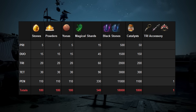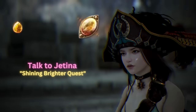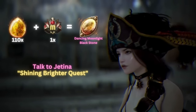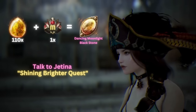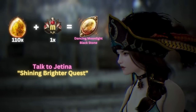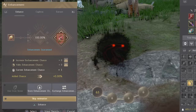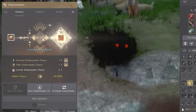This is why I recommend saving up all of your Blackstones from the Attendance Reward. Once you have everything, simply use the Black Spirit and enchant your accessories all the way to Tet. The last Pen enhancement level requires a different Blackstone called the Dancing Moonlight Blackstone. To get this, hand over 110 Burning Moonlight Blackstones and a Tri-Accessory to Jatina through the Shining Brighter quest. Make sure to hand over the same accessory as the one you're enhancing — for example, if you're creating a Pen Crescent Ring, you'll need to hand off a Tri-Crescent Ring. Your name will also be branded onto the Pen accessory, which is super cool, and this accessory cannot be sold on the marketplace.